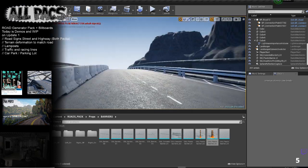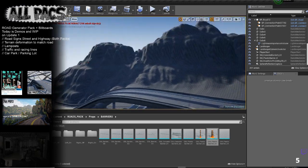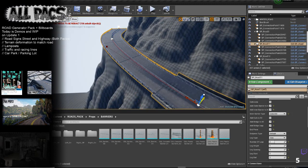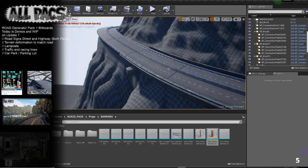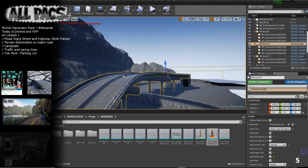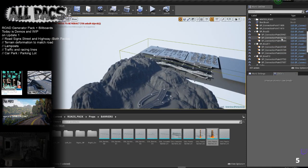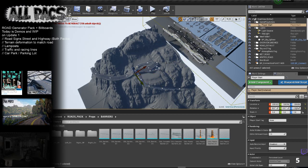A big tip for this pack: collisions will always slow down your building. Always leave collision off and activate it once you've finished building the road. When you're ready to use the environment, go to the top tip box that says 'collisions,' select your multiple roads, and turn on collisions. Then your track is pretty much race-ready.